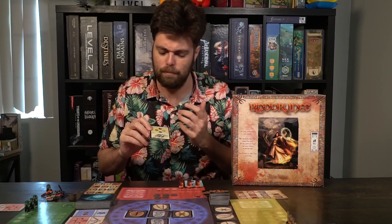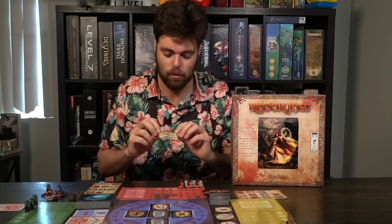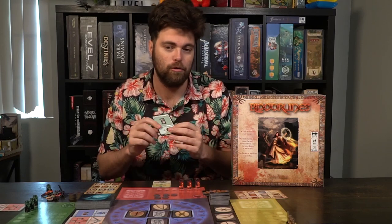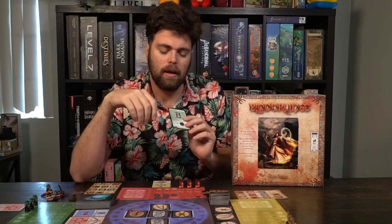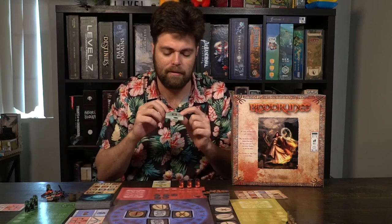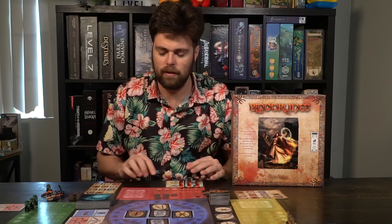Some of these cards I feel like are more challenging than they need to be for what they do. This one will discard a ward from any caster, but it is so hard to get out, whereas other ones that are pretty simple, like just the Fortune Harvest one, are really easy to get. One thing I didn't really understand either is if I utilize this card, is it any two runes in combination, or does it have to be specifically just going up and down — can it not be to the left and to the right? I just wasn't super sure. Those are probably my only two little qualms about this game here.